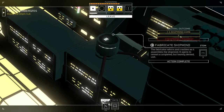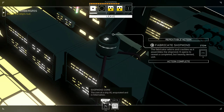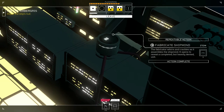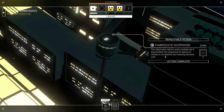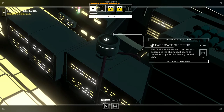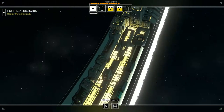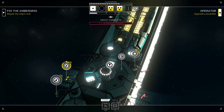Shipmind core X — what is X? The fabricator whirs and crackles as it assembles the shipmind. It opens to reveal a completed but heavily dented unit. I could fabricate as many as I need it seems. Drive complete — one upgrade point, hell yes!